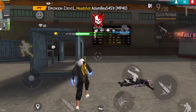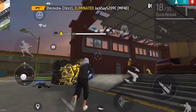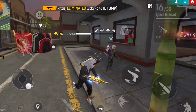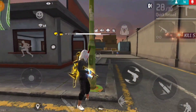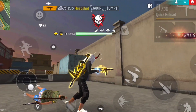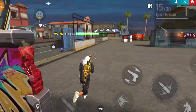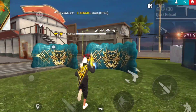At long range the damage drops off. With a Level 3 vest at long range you can see the damage is reduced. At short range, head damage becomes very limited — if you have a short range, damage will be less. This gun performs best at long range; at short range it will not give you more damage.